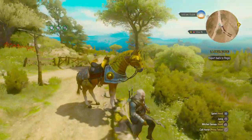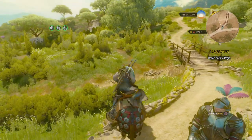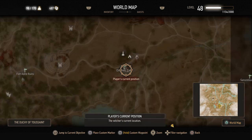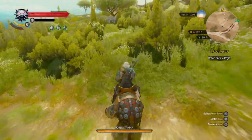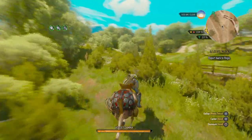Roach is waiting for me — check out his gold plate, man. He's rocking it. When Geralt is essentially tripping on whatever mushroom soup she gave him, Roach starts talking.